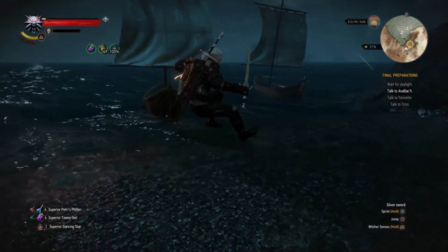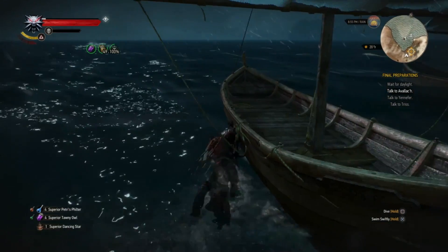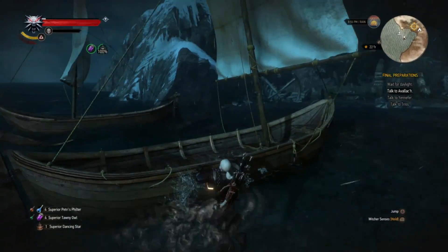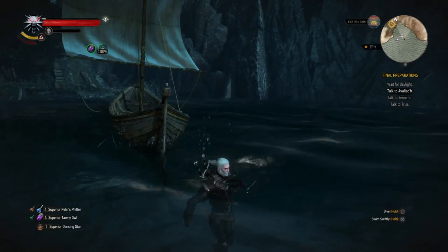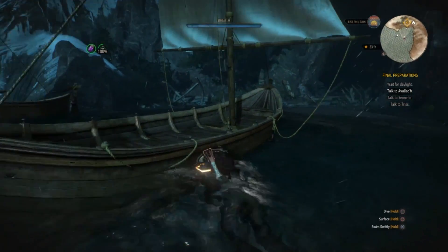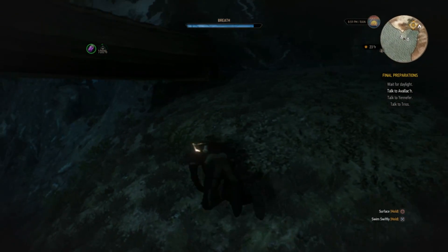What's up everyone? Diablade here with a patch information video for The Witcher 3: Wild Hunt. It's been a long time since I've done one of these, but this is covering patch 1.30. It's still good to see that CD Projekt Red are still adjusting any issues that come up with their game. This is also probably coinciding with the release of the Game of the Year edition of The Witcher 3. The patch was released earlier this week and is available for all systems. But what is included in this patch?